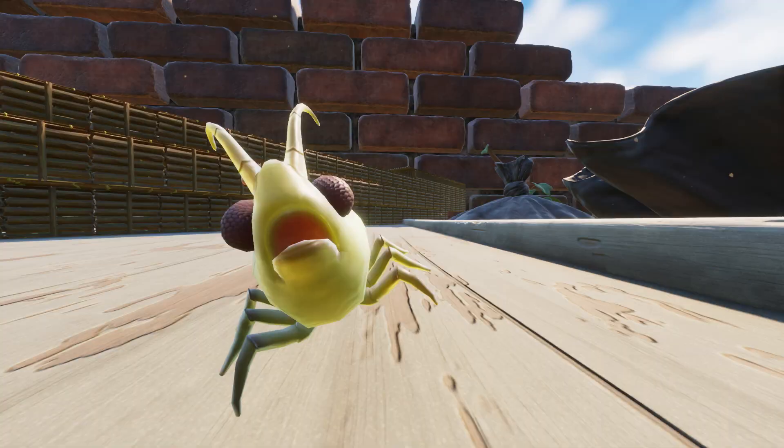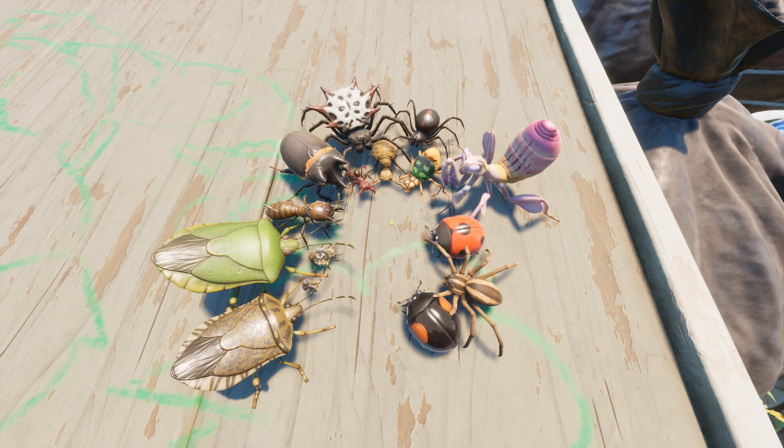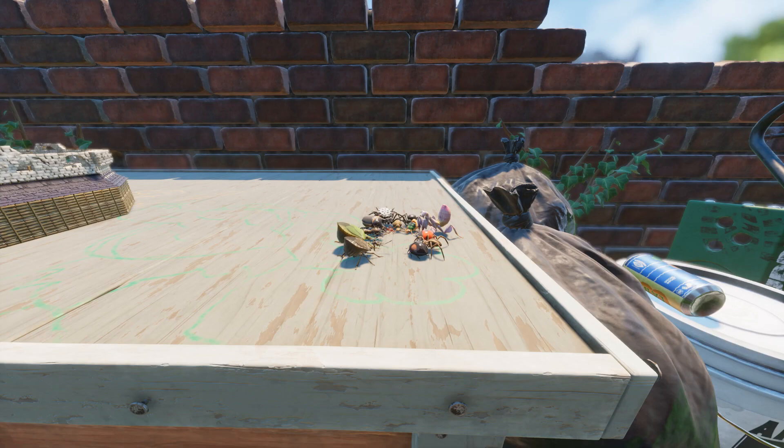The other one is just a regular aphid at first glance, but as you can see when I pan around, there is a little wick coming out of its body. So you can decoy your friends and other bugs into thinking that it's a delicious little aphid, and then it blows up killing everybody.